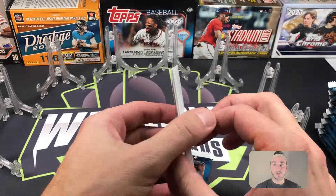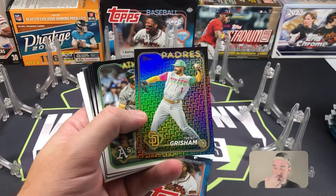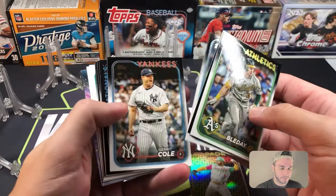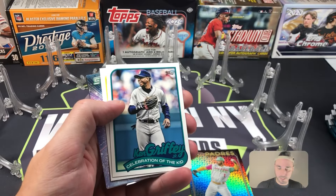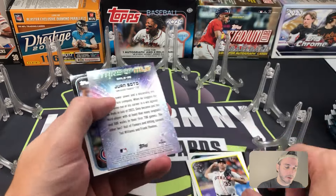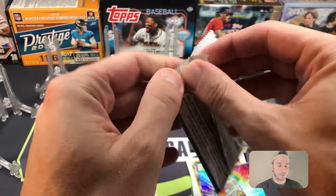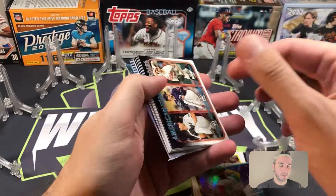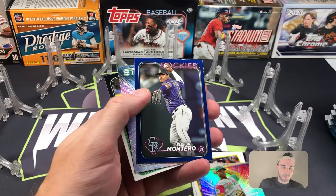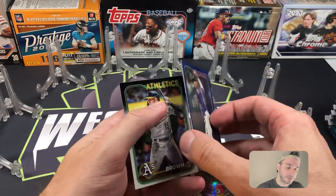I don't know how we're going to top yesterday's video — I should have retired from YouTube after that. Trent Grisham holiday parallel starts us right off. We have a Celebration of the Kid Ken Griffey Jr 89, Justin Verlander, and a Juan Soto Stars of MLB. Retail royal blue coming up here — Elly De La Cruz. A little bit of a color match and then a Bryce Harper Stars of MLB.